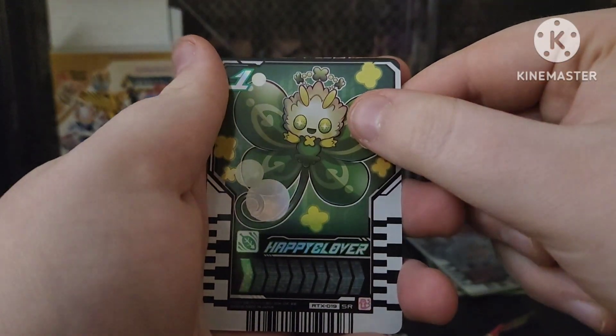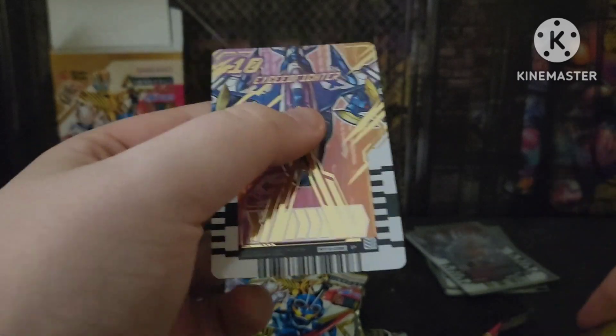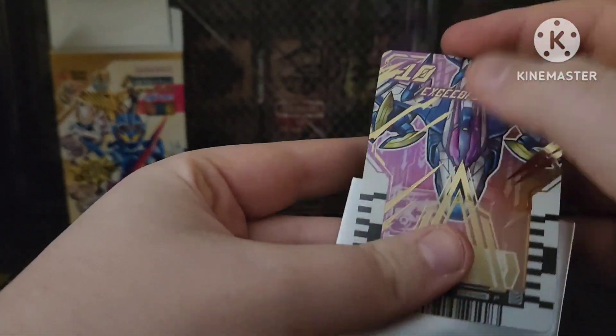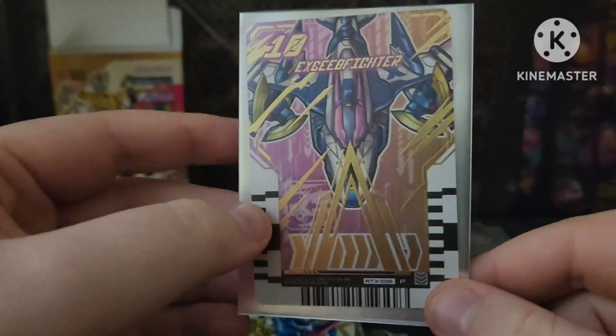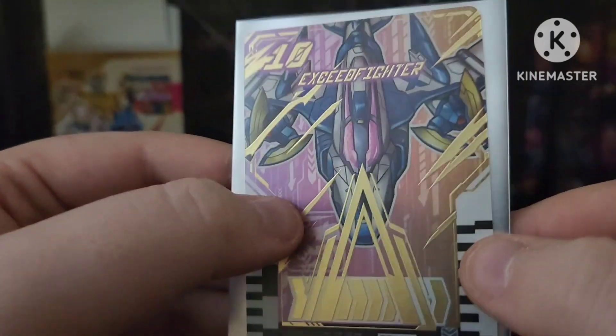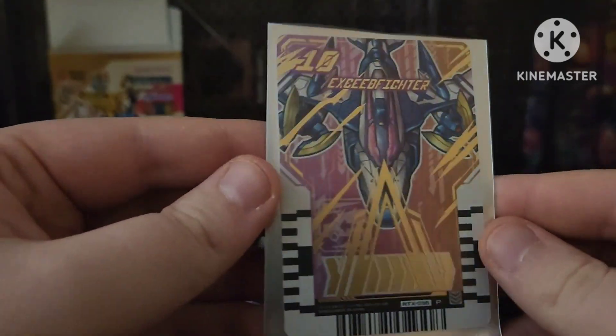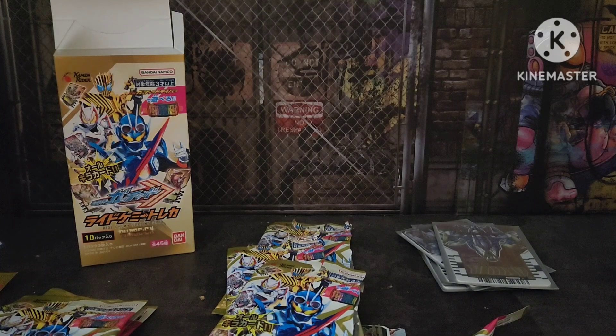Alright. Happy Clover. Pika Hotaru. And Exceed Fighter — okay. This is one of the last 10 cards I needed, and it's my favorite out of the whole set. Yes! I just needed that and UFOX. To have this — oh my god, yes. It will look so good. I'm definitely gonna see if I get the star or not, cause honestly I might actually get another box of this. It's the holidays, why not? Especially with my card addiction.